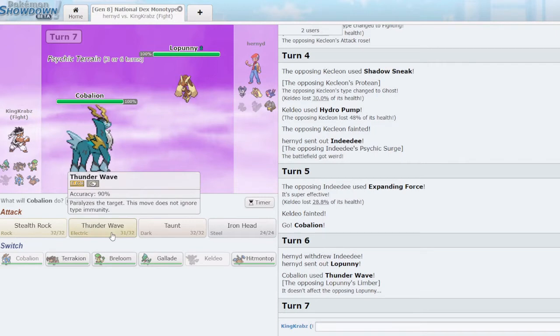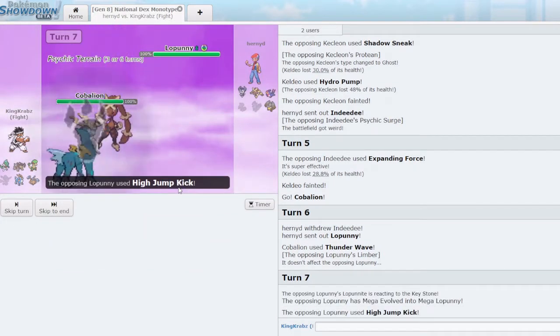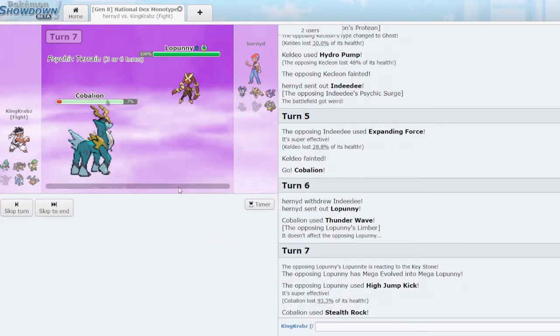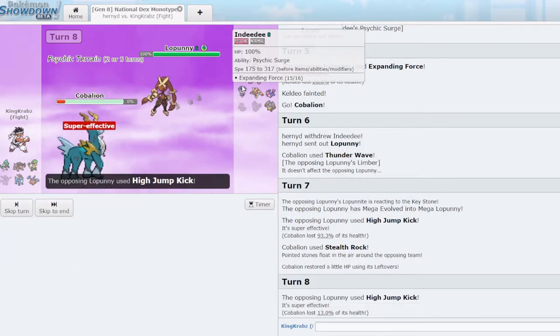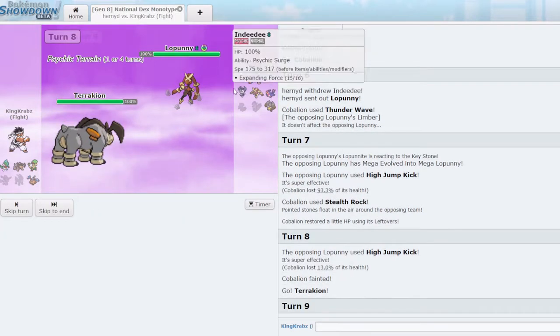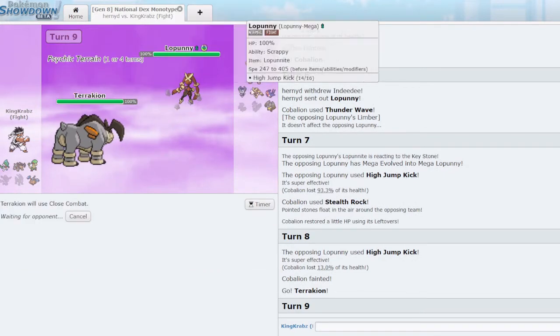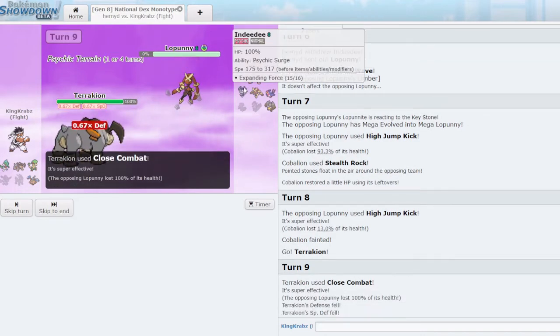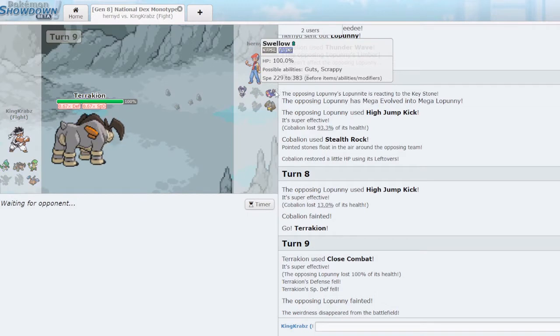I don't think I value Cobalion alive that much here, so I'll get Stealth Rocks down — I think we live High Jump Kick just about. This thing is very bulky. I probably should have T-Waved on the mega evolve, but here I can get Terrakion and just click Close Combat — they have no priority that can stop me right now, and it pretty much gets a KO. Swellow could be a threat if it has Scrappy Boomburst perhaps — I'm not sure if it gets any decent flying moves on the special side, maybe Hurricane or Air Slash.